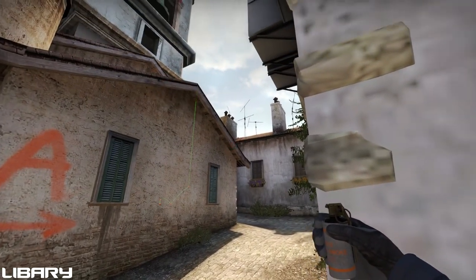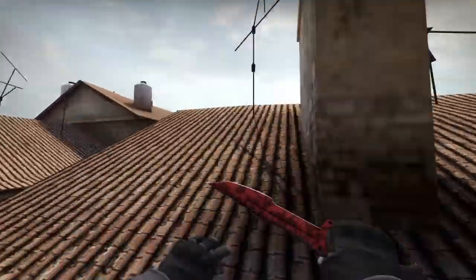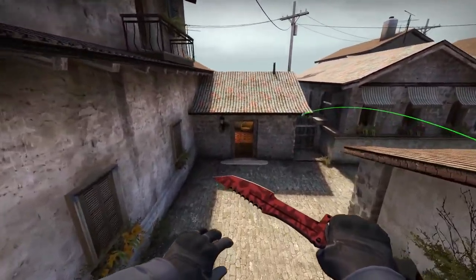To do this you just need to aim your crosshair in line with this aerial and then raise it up until it meets the corner of this conditioning unit. It will bounce off the roof and through the door.